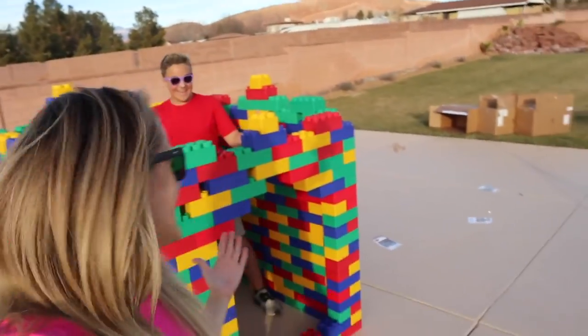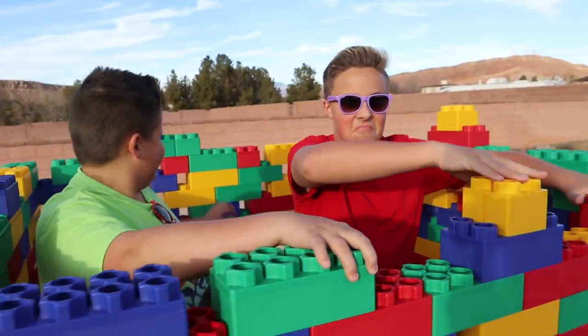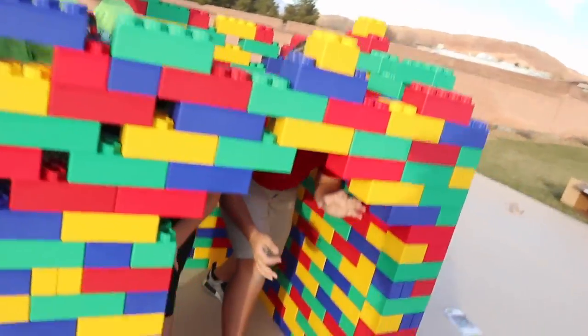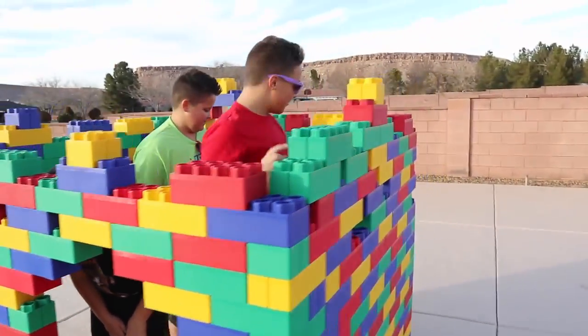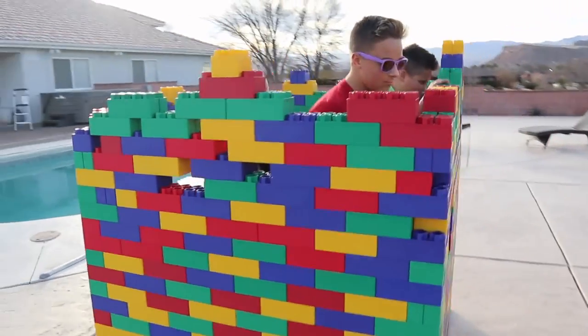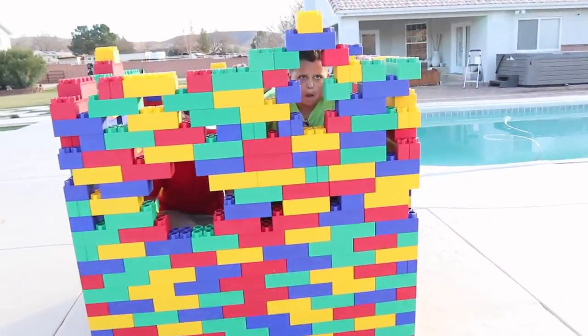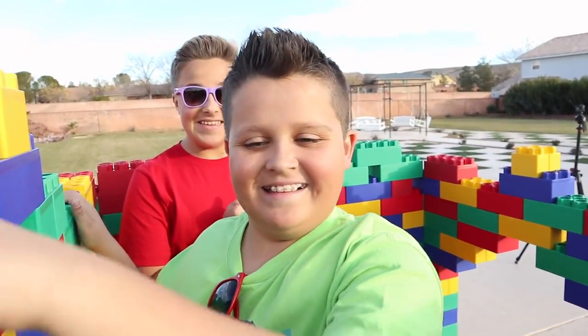You guys, we did it! This is so awesome — we built a Lego box fort out of giant Legos! Check it out! We have this awesome castle-like top — that's pretty dang cool! We've got an entrance on this side, and then we have an entrance right here in the front! Here along the back is a solid wall, and then in the back there is a pink window — and another pink window! Should we go get Dad and see if he wants to come see it? I think he's gonna be pretty impressed!